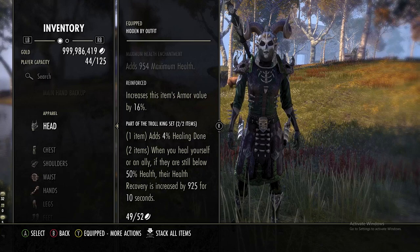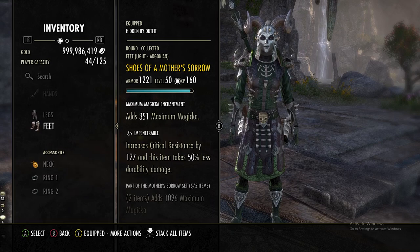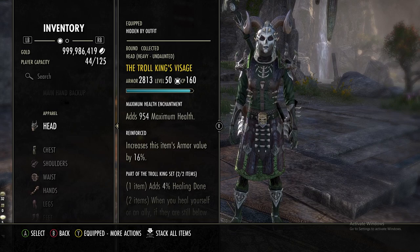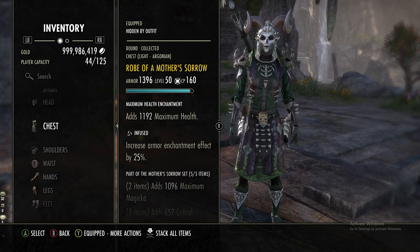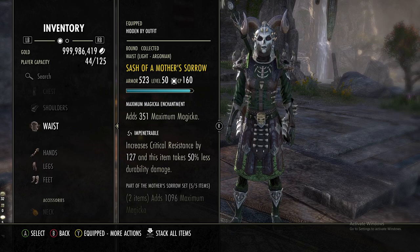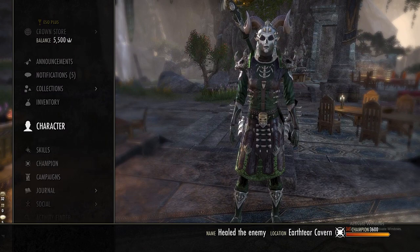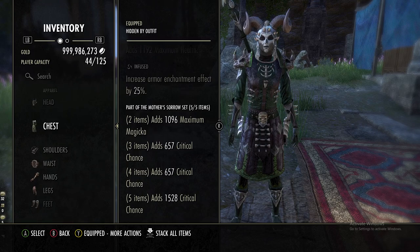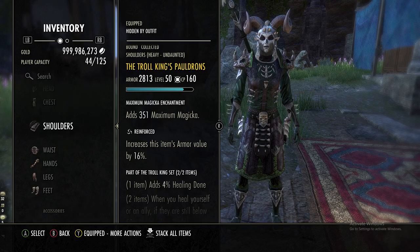Originally I was going to use Julianos until I remembered it's actually a DLC set from Orsinium. You could use Hundings, although that only gives you max stamina. I was going to put heavy on all the big pieces as Reinforced with Julianos and then light for a couple other pieces to get more resistances. Mother's Sorrow comes from Deshaan — you can farm it overland or buy it from the traders. Robes of Transmutation comes from PvP, and Troll King you can get from farming vet Blessed Crucible with the shoulder from one of the Undaunted vendors.